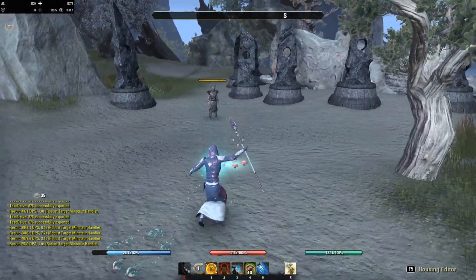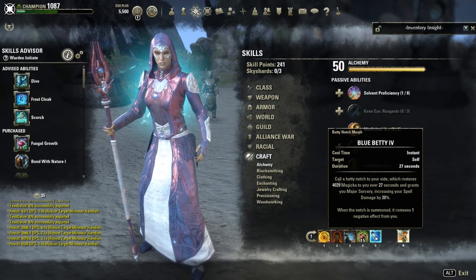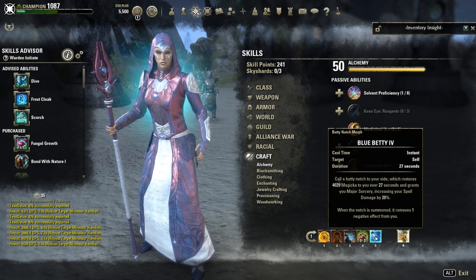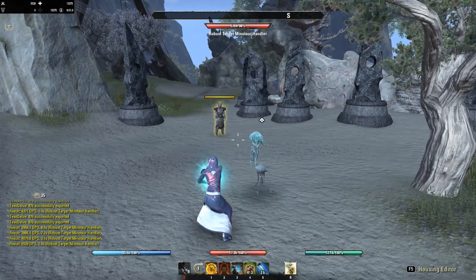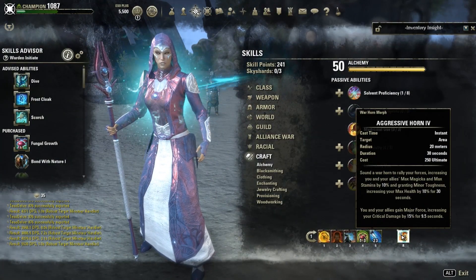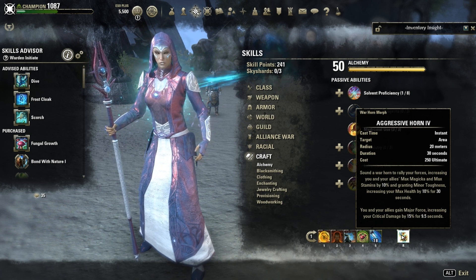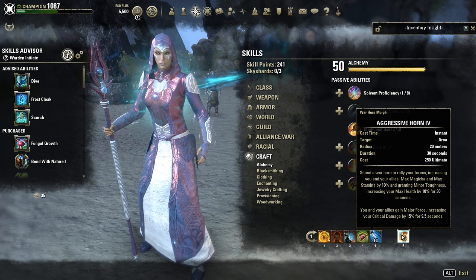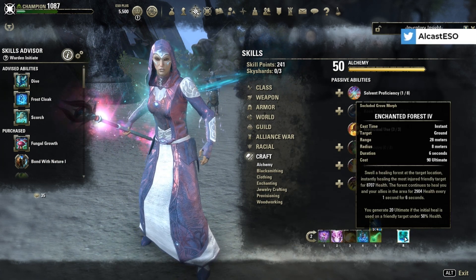Blue Betty is a free cast that gives you 4k Magicka back over 27 seconds, applies Major Sorcery on you, and removes one negative effect — so every time you use it, it cleanses a negative effect, which can be really nice. Aggressive Warhorn gives 10% more max Magicka, Stamina, and Health, and Major Force, increasing your critical damage done by 15% for 9 seconds.